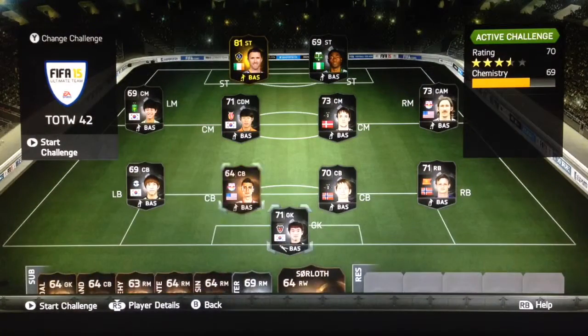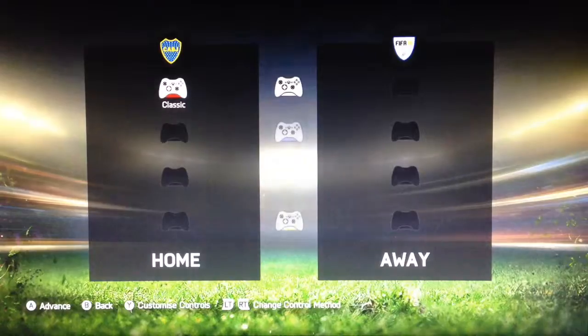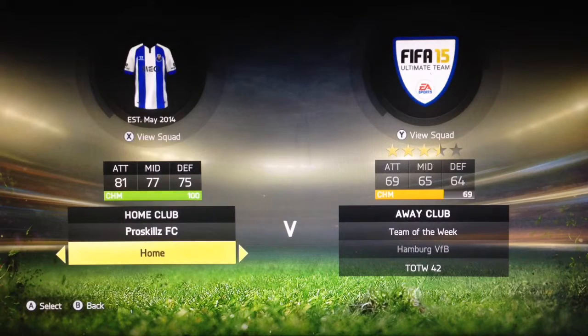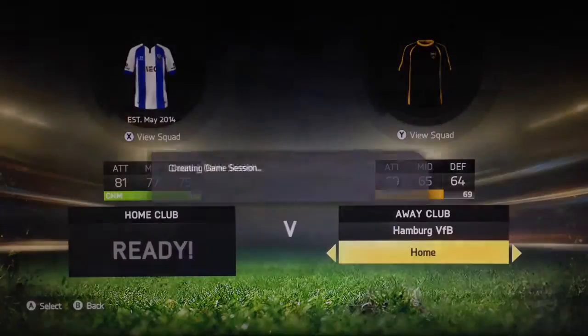There's a lot of bronzes and silvers, so it's not going to be too hard. I'm just going to go into Ultimate Team to get some coins. I'm going to use this squad with Sturridge — just use the port kit, they can be black.